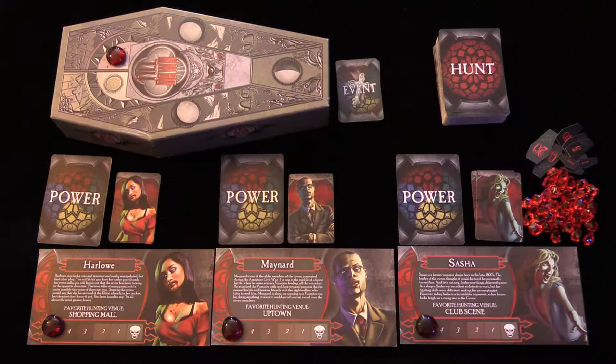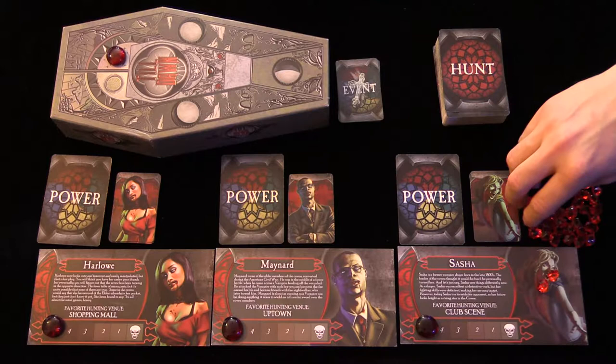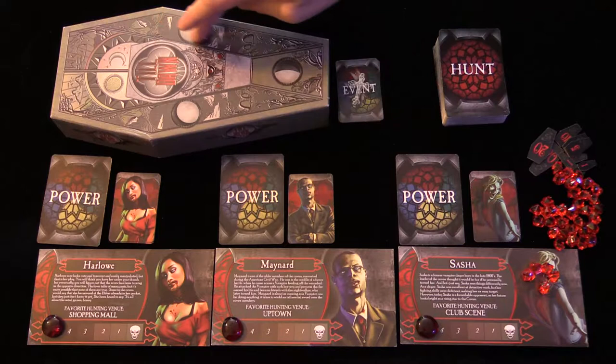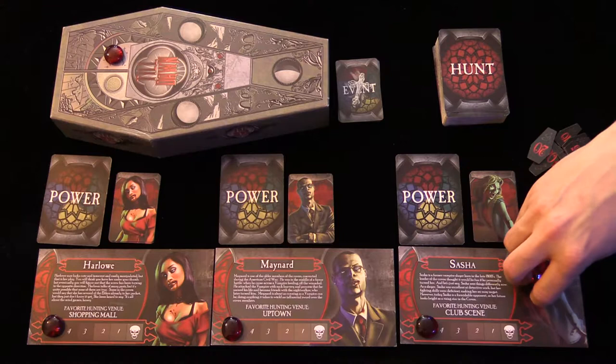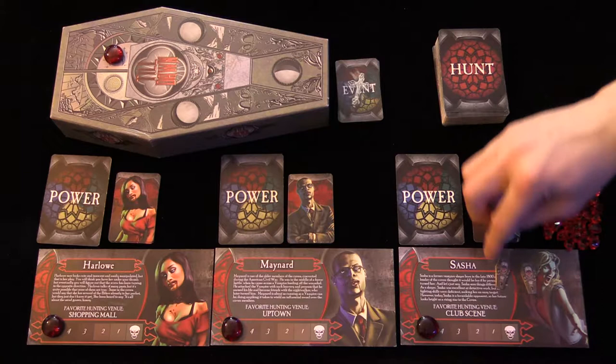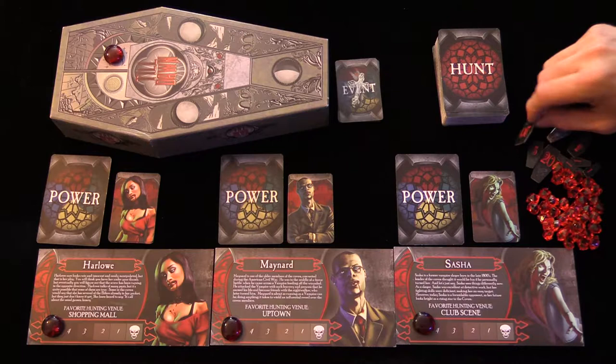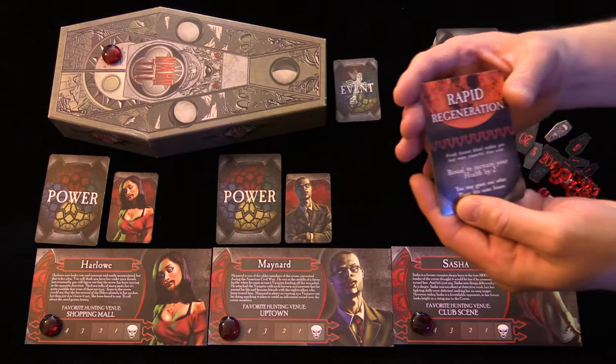Each player gets a power that's dealt randomly every round, and you play over three rounds. The object is to get the most blood each round from different places that you go. If you get five blood on a round and you end the round before it gets daylight and go back to your crypt, you can convert those five blood into a coffin token. You turn it over — you don't know if that person has a 10 or a 5 — and whoever has the most points at the end of three rounds wins.